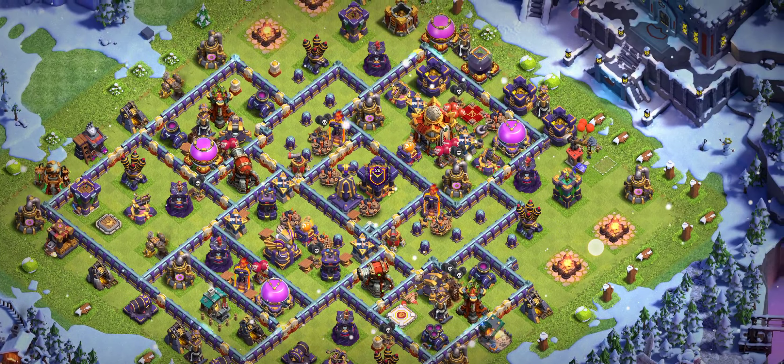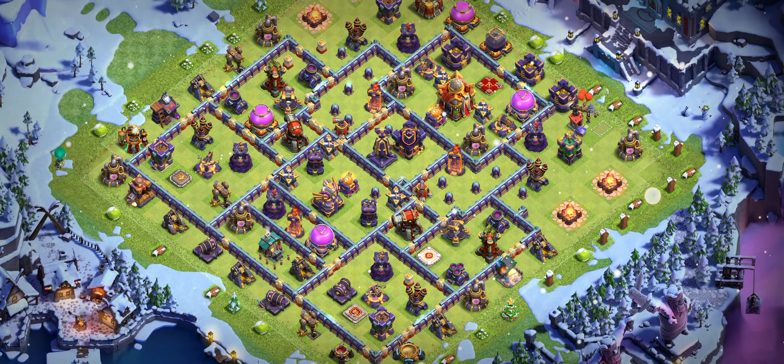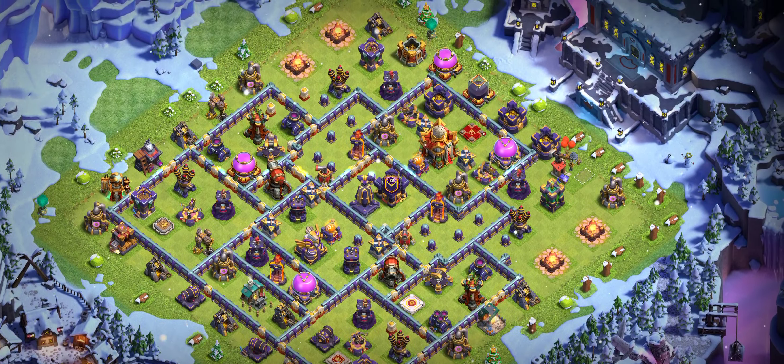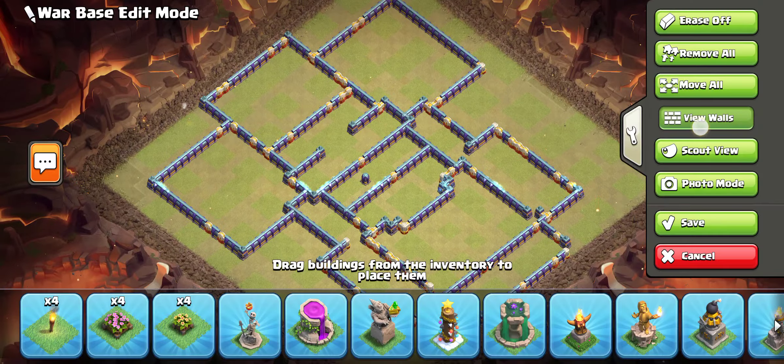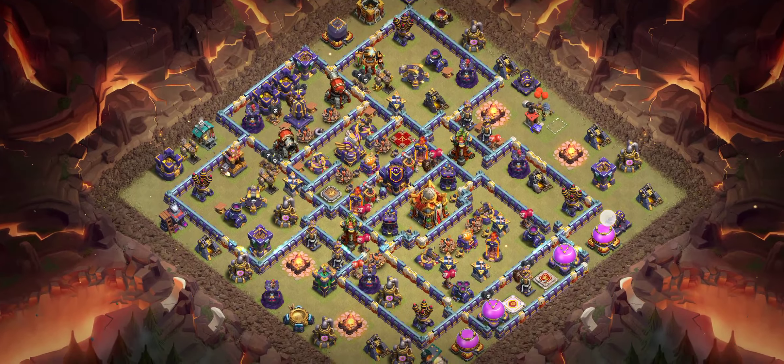Base number three is my favorite base — I really like it because I got no 3-stars when I used this base myself. Base number four is working really good as well; it's a great design. You can also try this base in war, and I recommend ice golem with lava for this base.